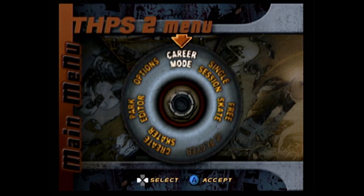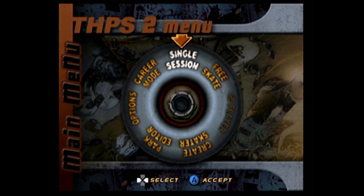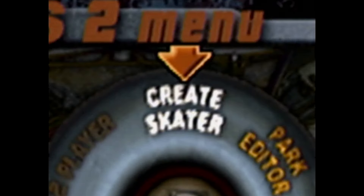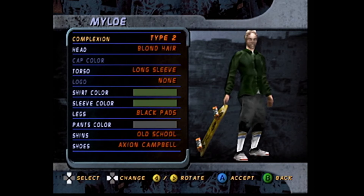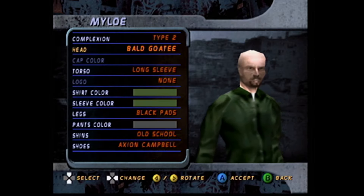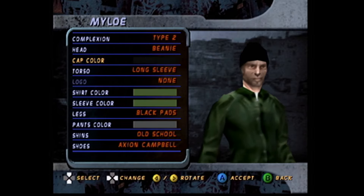Rather than a boring text menu with limited options to select, we now have this cool stylized skateboard wheel menu. And for myself, the first option I noticed on this menu was the Create Skater button. I remember creating a skater as a kid in a bunch of different skating games I was able to play at my friends' houses, and this immediately gave me a burst of nostalgia.